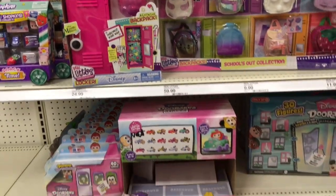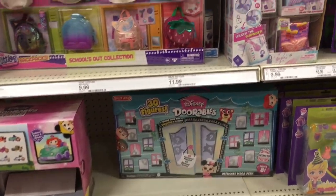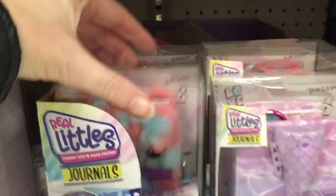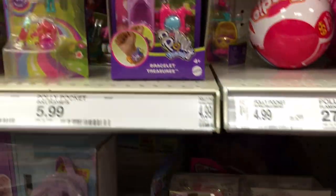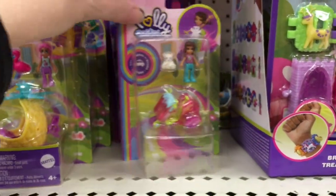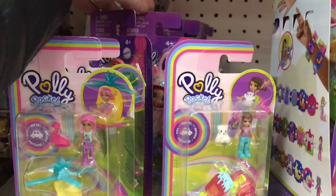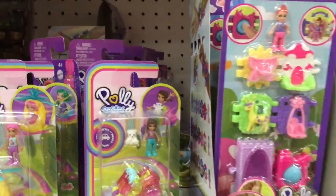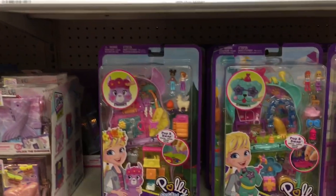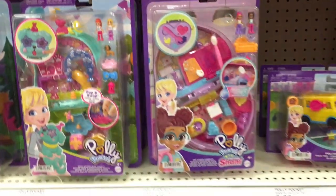And then they also have a variety of other Real Littles, some Disney Dorables down there, and cute Care Bears. They also do have some Polly Pockets, which have been absolutely adorable. I really like them selling minifigures separately — I think that's a cool idea so you can add them to your little compacts and playsets. And then they have some of the other new compacts like the Party Series.